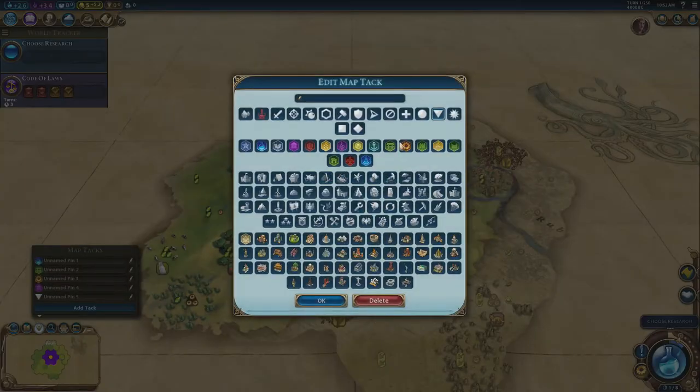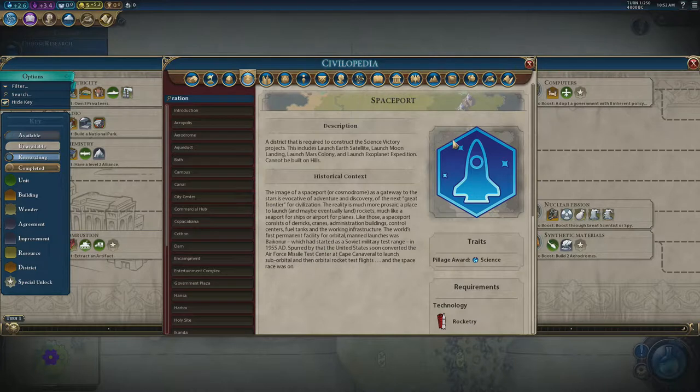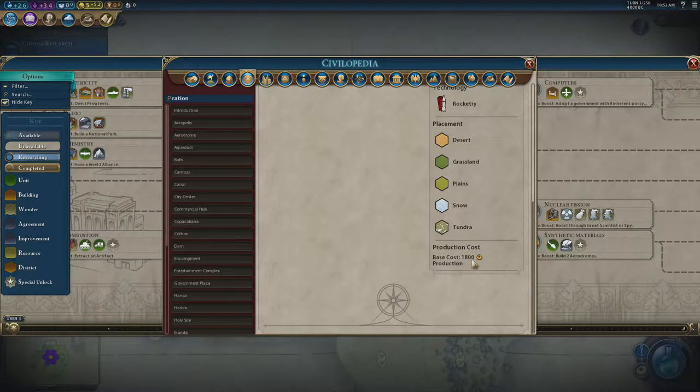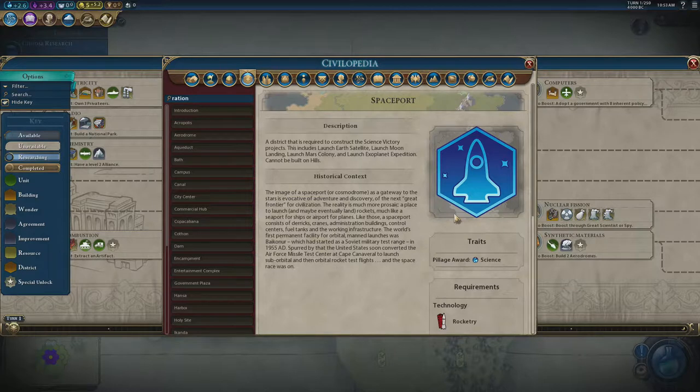In this game we're going to use commercial hubs for gold, so about half my cities should get commercial hubs — but specifically making sure you get at least plus three adjacency when you do, otherwise it's a waste. I've already got a perfect spot for a commercial hub giving plus two from river adjacency, plus one from the aqueduct and city center, giving plus three total. Spaceports are very important but cost 1800 production — I'd never recommend building more than two.